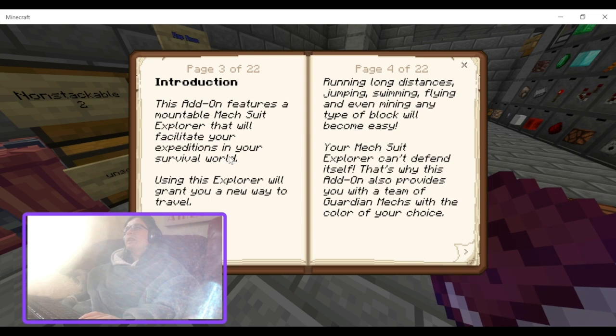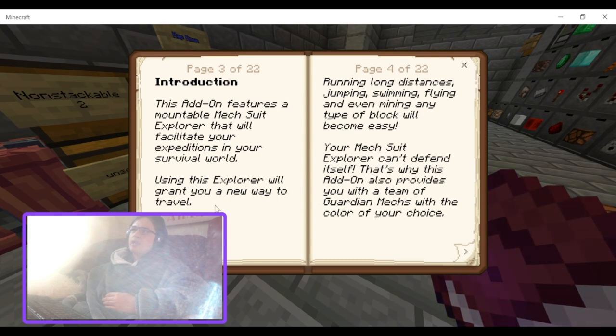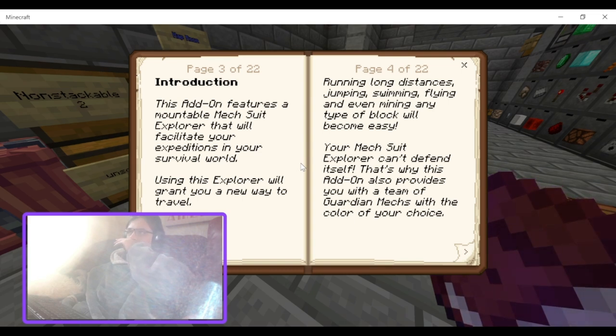Introduction: This add-on features a mountable MechSuit Explorer that will facilitate your expeditions in your survival world. Using this Explorer will grant you a new way to travel — running longer distances, jumping, swimming, flying, and even mining any type of block will become easy.